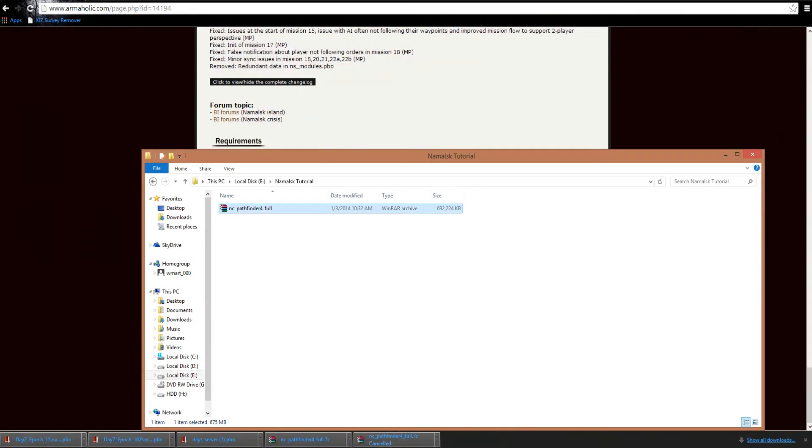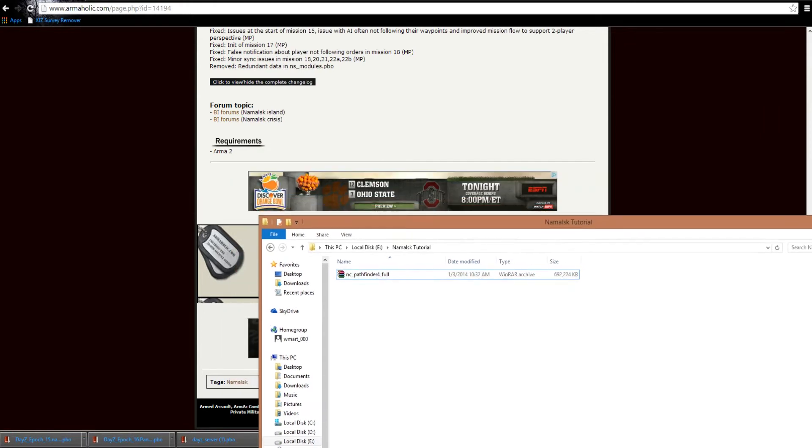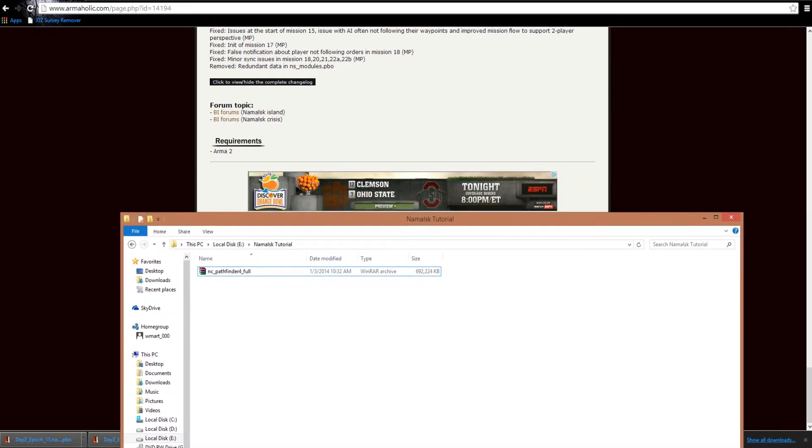Anyway, once you have that downloaded, it should say ncpathfinder4_full. That'll probably be in your downloads, and then just drag it to your desktop or somewhere that you know where it is.